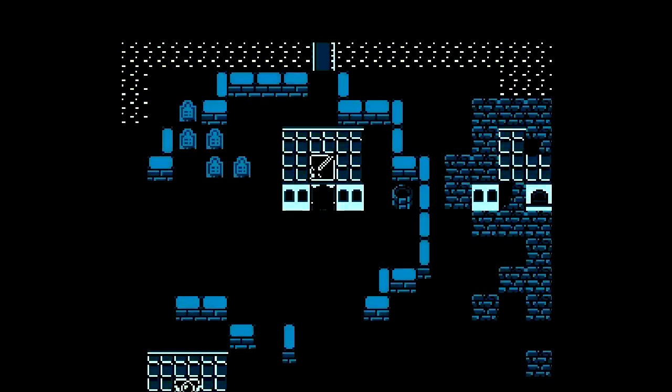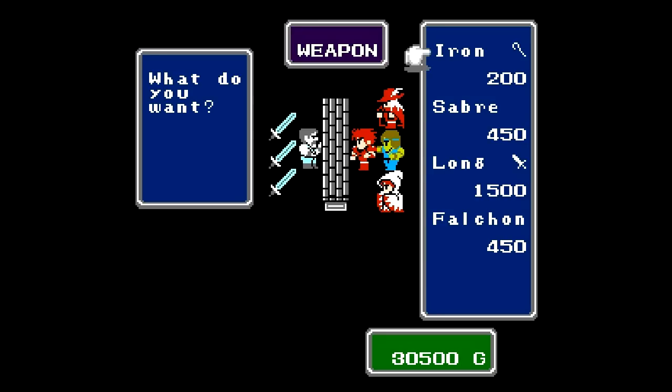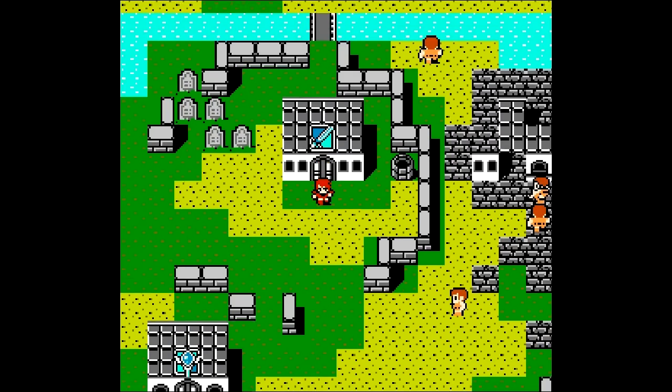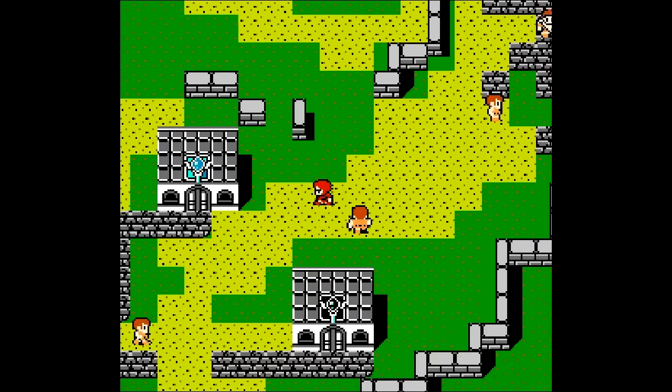In the weapon shop, nothing new except for the long sword. If you don't have the silver sword, it is an upgrade over the short sword. But if you're playing Dawn of Souls, you might have the dragon sword and whatnot. If you want to pick up the long sword, go ahead. I have the silver sword, so I don't feel the need.